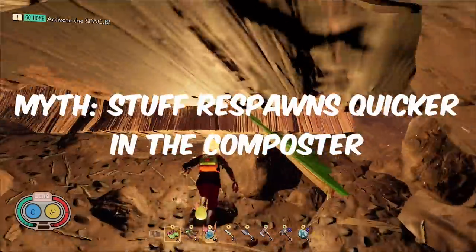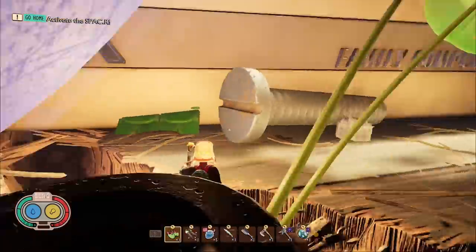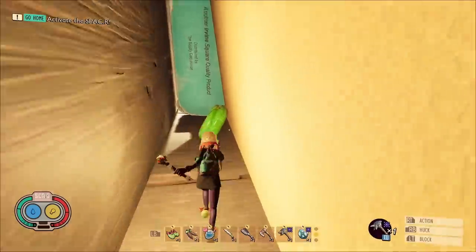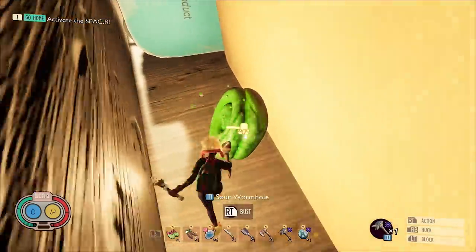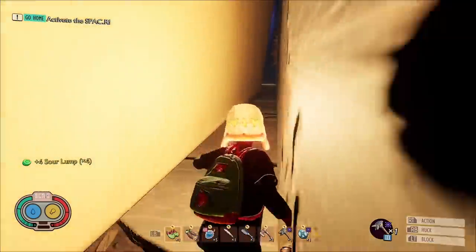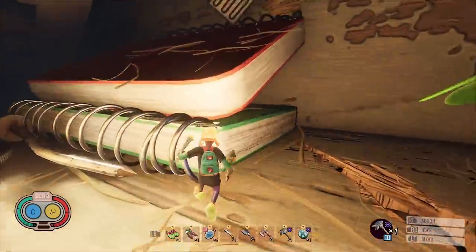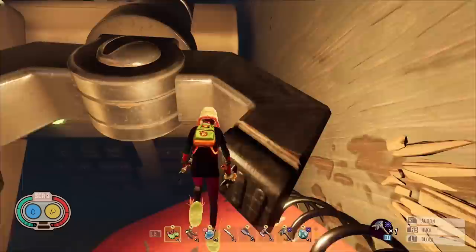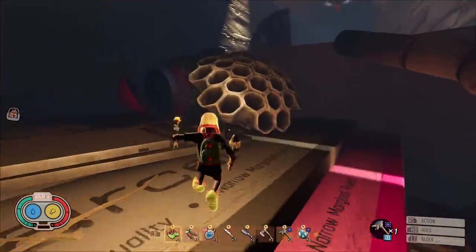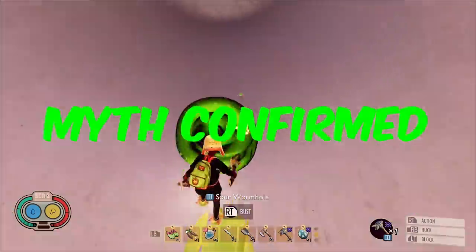Today's next myth: does stuff respawn faster in the Composter? For those who don't know, when you go in the Composter there's a bunch of things, from Sour Candies to Black Widows. All of the stuff in here has a much faster respawn rate than anywhere else on the map. I think this is intentional and has something to do with the Composter being used to speed up processes like decomposition. Also, sometimes you get two Black Widows in here, which isn't fun. But this myth is true — stuff definitely respawns faster in here, which helps for getting the Sour Trinket in particular.